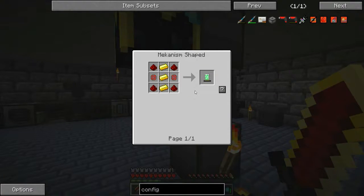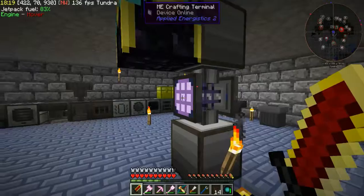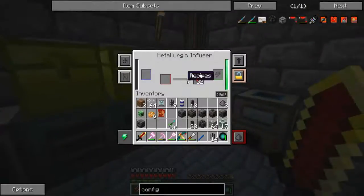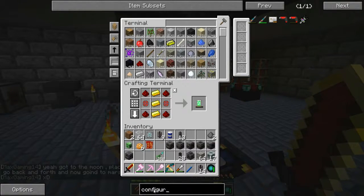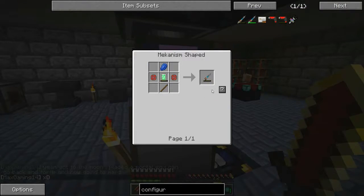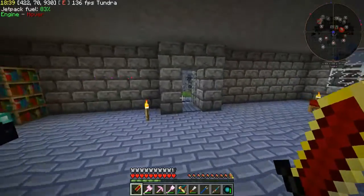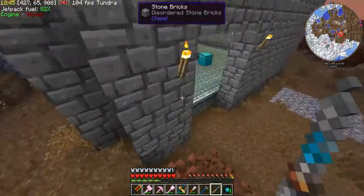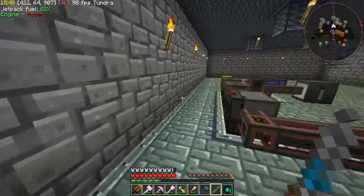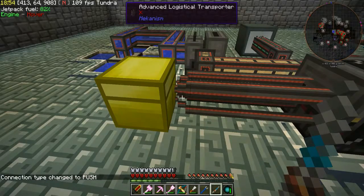Hey guys, I'm back. So I needed this — this is a configurator — and I need more of those, which I made some of them. The reason is it wasn't pulling them from the chest, so that is the reason why. So if you get this and you're wondering what it is and how it's fixed — it's because of this. I'll show you now. You have to shift-click though. Hopefully this will work. It did all of those at once.